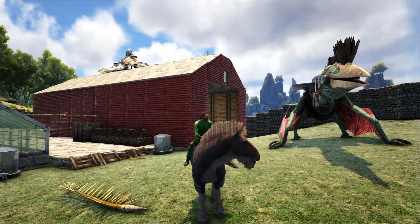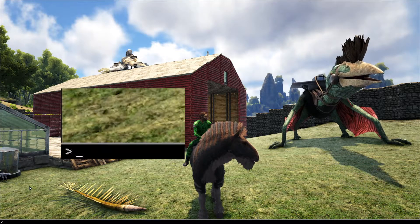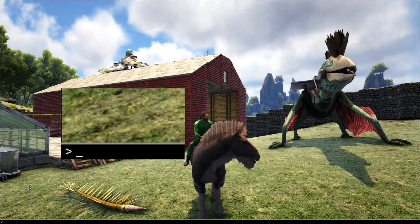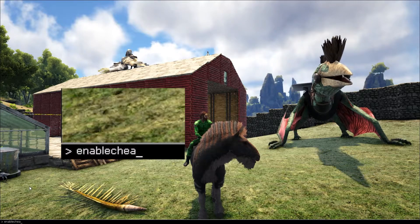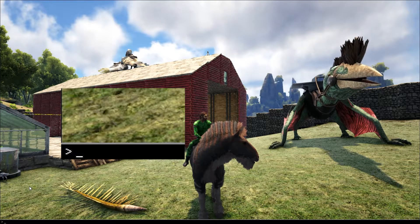To do it on PC it's super easy. All we need to do is hit the Tab key and on the bottom of your screen a little line will show up, and now we can enter whatever code we need. If you've never done this before, you're going to need to type in 'enablecheats' — that is one word — then hit Enter, and now we can type in whatever kind of code we want.